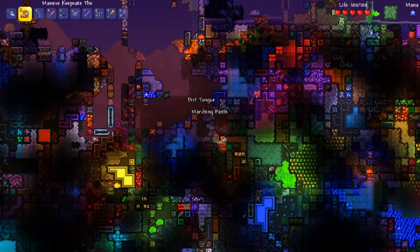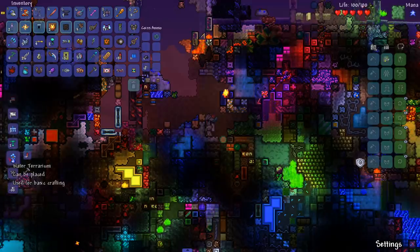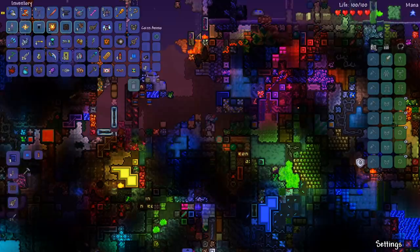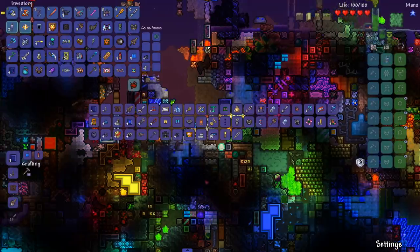Oh my god, of course I can't mine that. Come on, just give me the wood. There we go — and if I'm not able to craft a workbench now, something is up. Use for basic crafting — there we go! Holy hell, that took so long. Let's create some torches. My inventory is completely full with stuff.